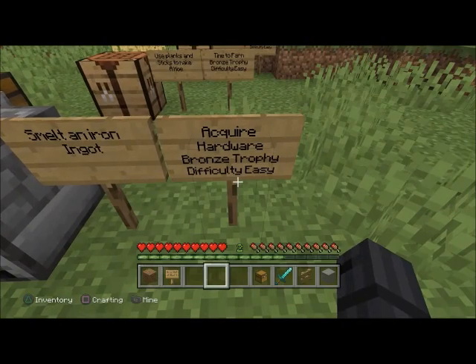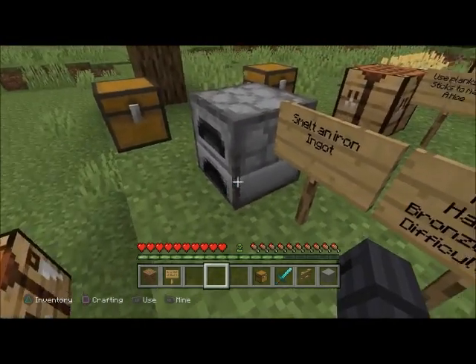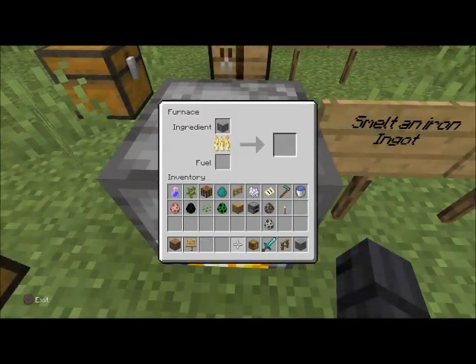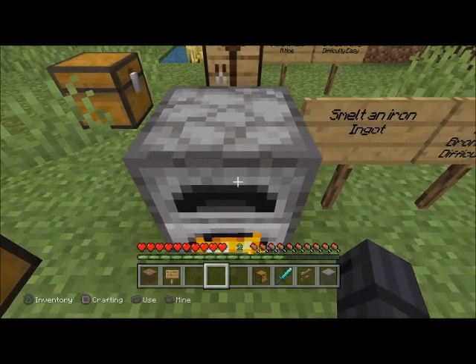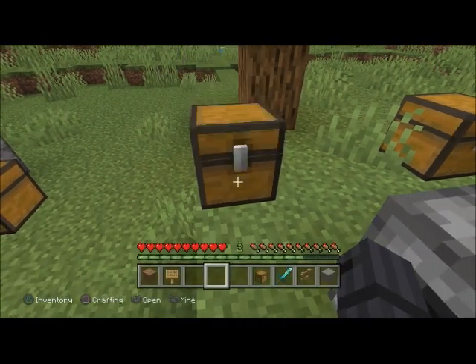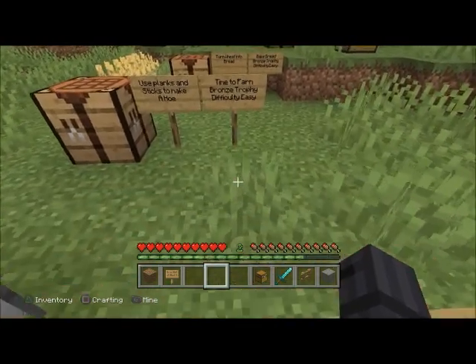'Acquire Hardware' — bronze trophy, difficulty easy. All you've got to do is smelt an iron ingot. Just place it in a chest. You cannot mine iron with a wooden pickaxe — you have to get it with a stone pickaxe.